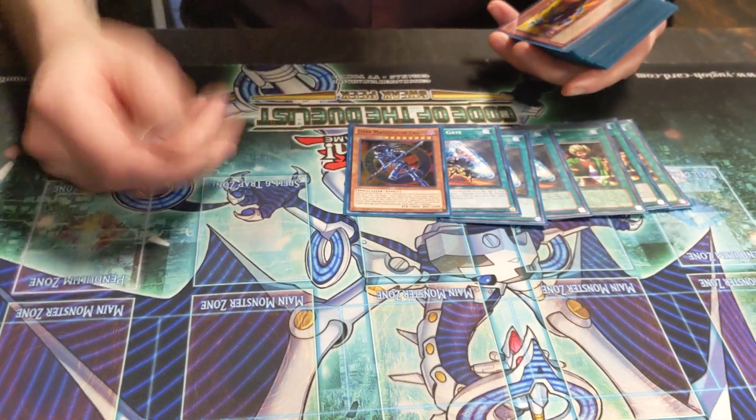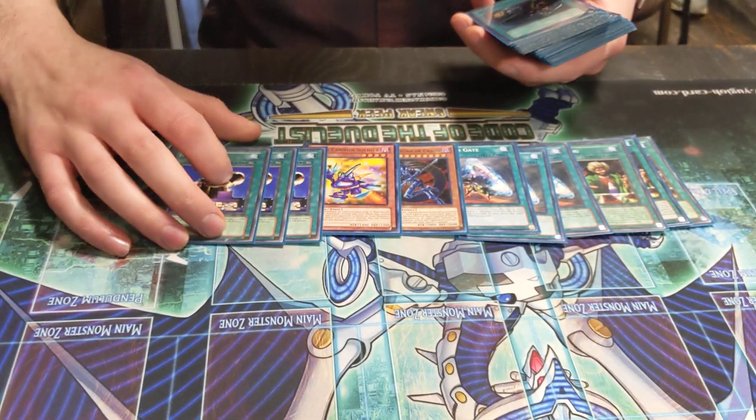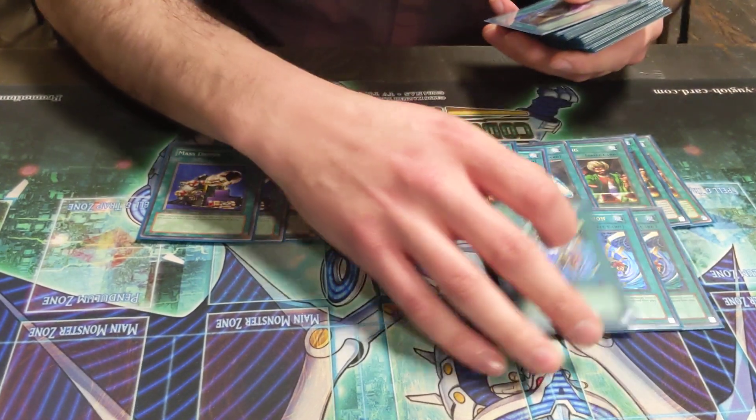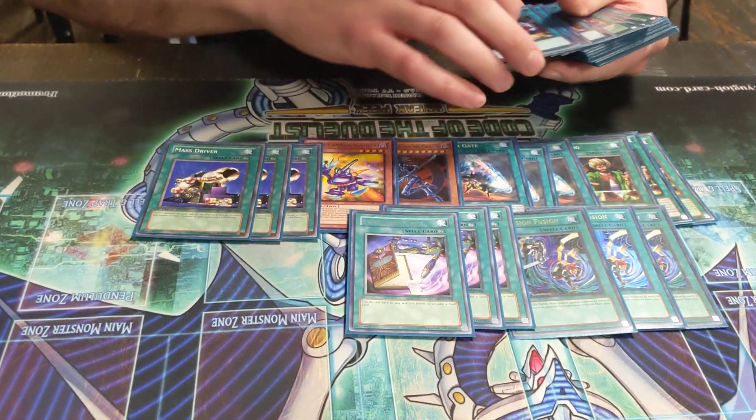The only thing you really want to hit is DMOC. And you want to tribute DMOC with cards like this to burn them, and then you bring them back with D-Fusion, which you do for free with Spell Economics.